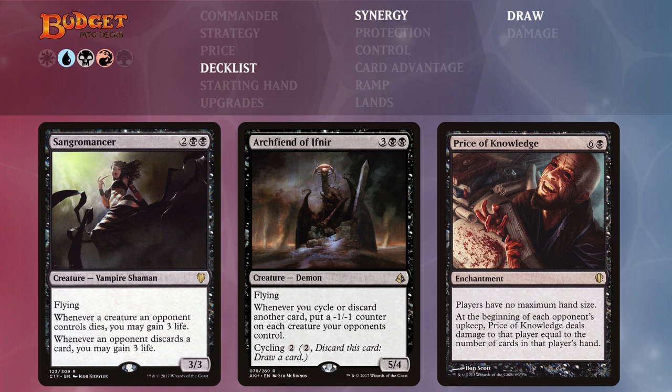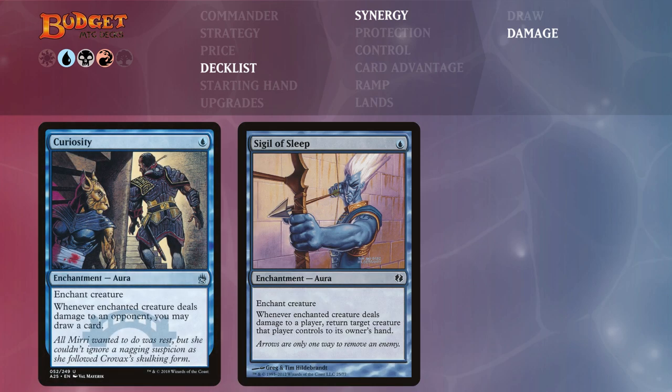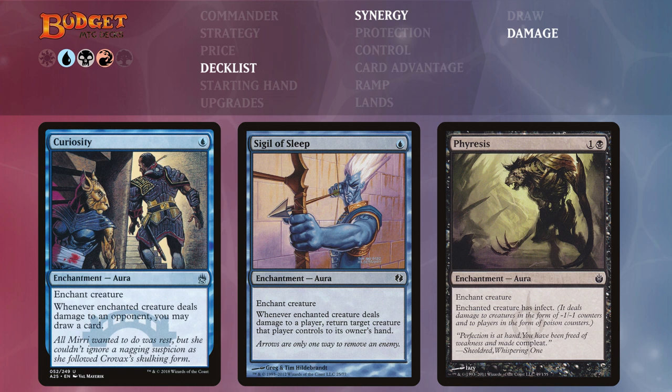Moving to cards that synergize with Nekusar dealing damage whenever opponents draw cards: Curiosity, Sigil of Sleep, and Phyrexis. Curiosity states that whenever the enchanted creature deals damage to an opponent you may draw a card — enchanted on our commander this gets out of control fast, filling us with gas. Sigil of Sleep returns a target creature that player controls to its owner's hand whenever the enchanted creature deals damage to a player — absolutely brutal removal, bouncing multiple creatures per turn. And Phyrexis gives the enchanted creature infect, meaning poison counters will end the game fast since ten poison counters means a player loses.